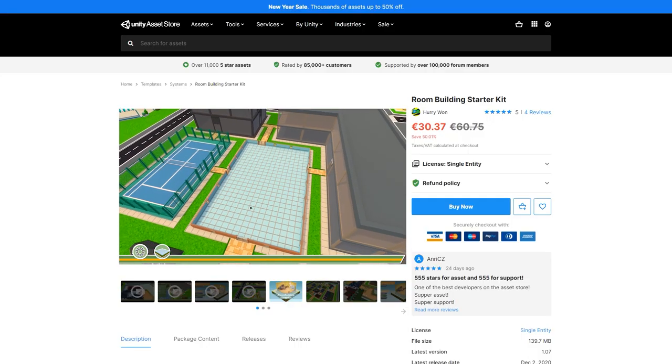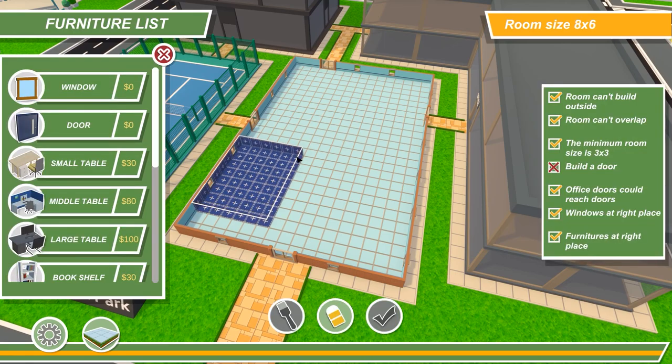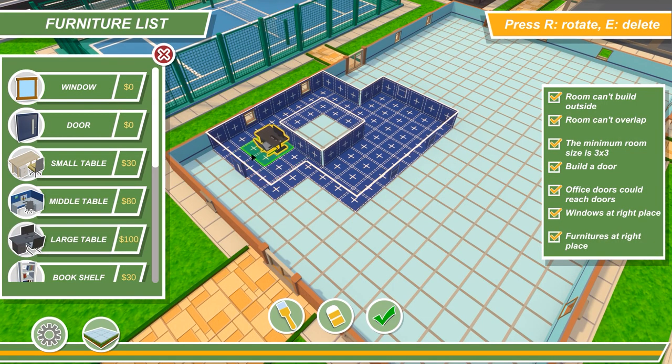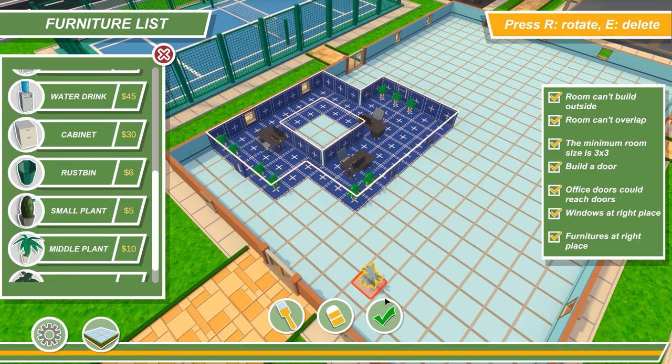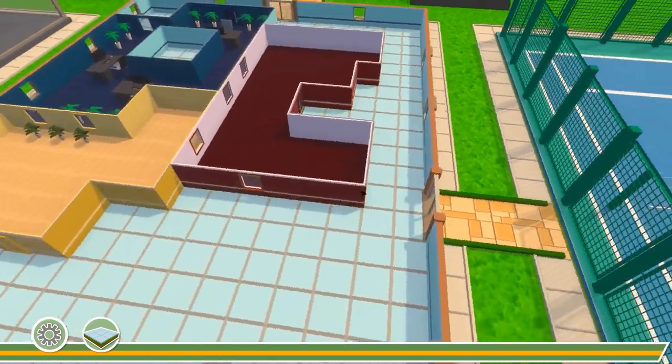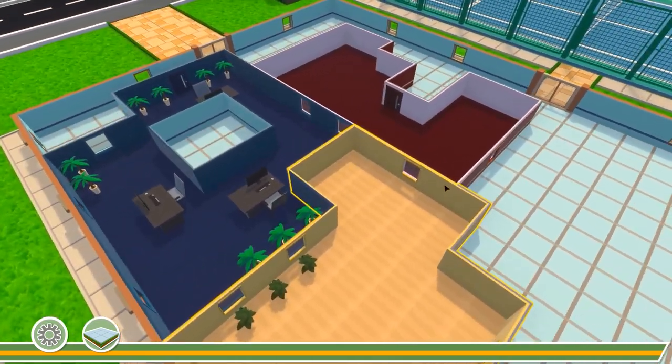If you have an idea for a building or tycoon game, check out this system. Easily build complex indoor buildings, place tons of objects in edit mode, and then finalize the building. It automatically generates windows, supports moving, expanding, different visuals, and tons more. It's extremely useful to get a prototype up and running very quickly.